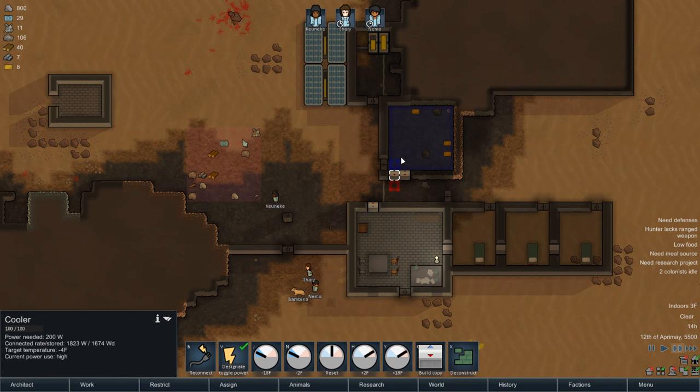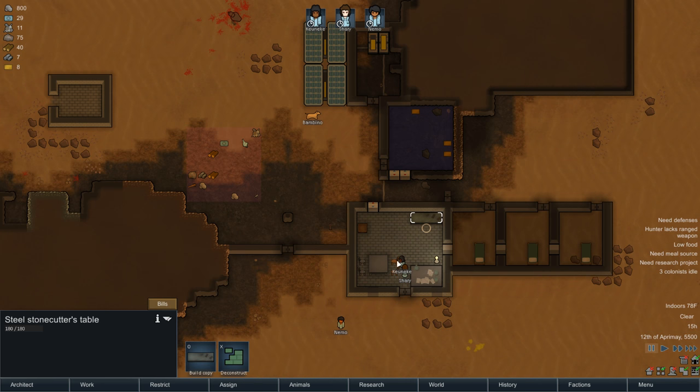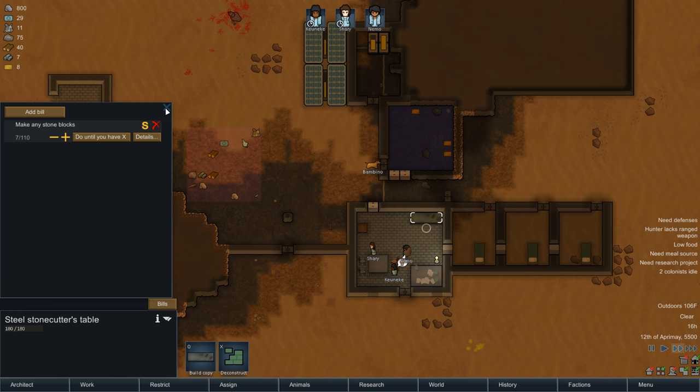I turned this air conditioner down because this thing is supposed to be a freezer, but it was reaching only about 30 degrees. Looks like now it's just barely holding zero with 105 degrees outdoors. Come on, Kentucky. Now we gotta set the orders for this bill - we'll do it until we have 100. Now the question is, who is gonna do that? I'm not sure who I have set to stone cutting.